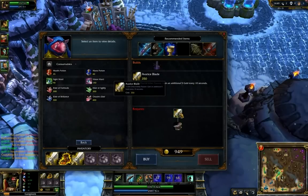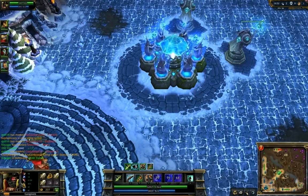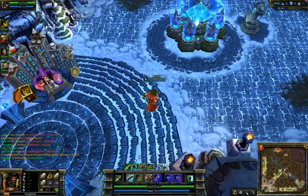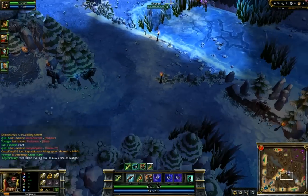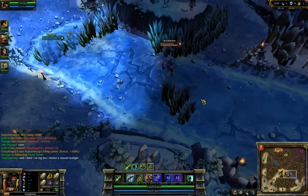You'll show up, you'll Parlay once, they'll start running, you'll Parlay a second time as they're running away, and then they're safe in their turret. So he maybe needs a little bit of help to guarantee the kill, because otherwise people will just be able to escape.